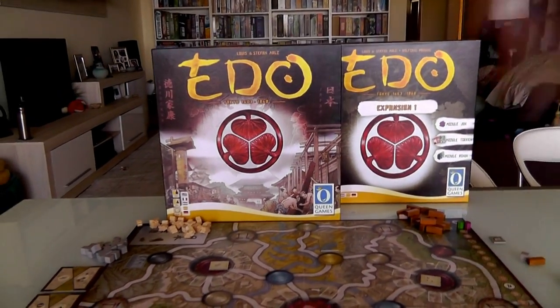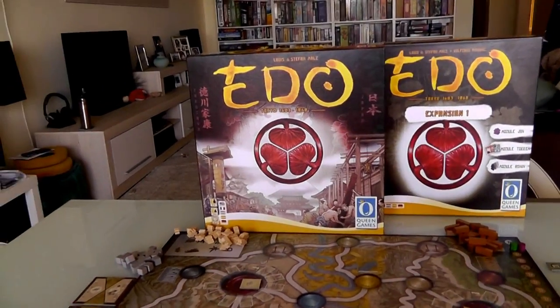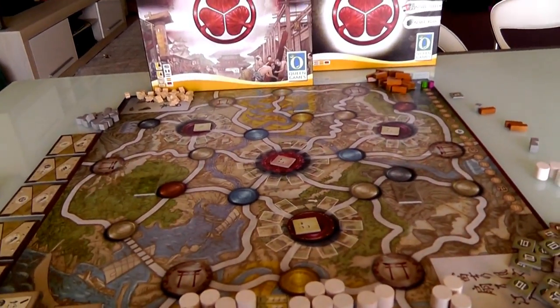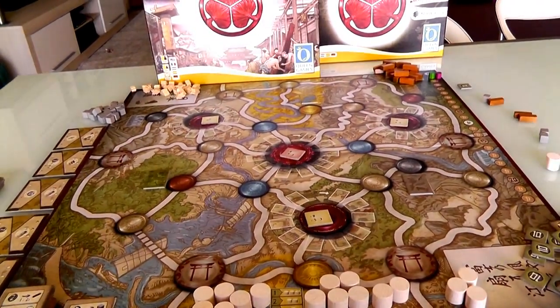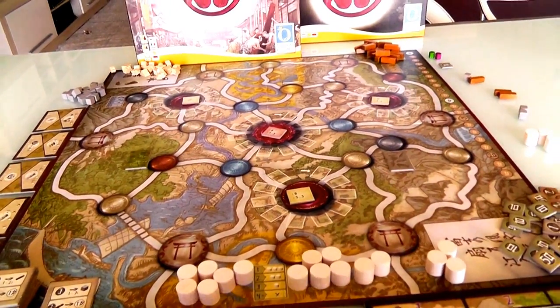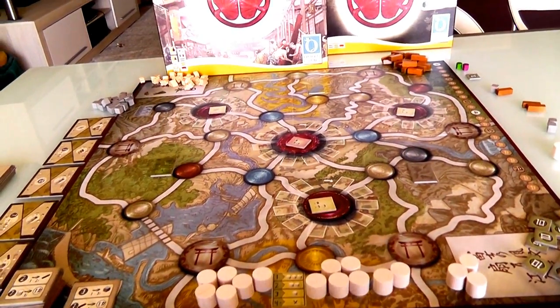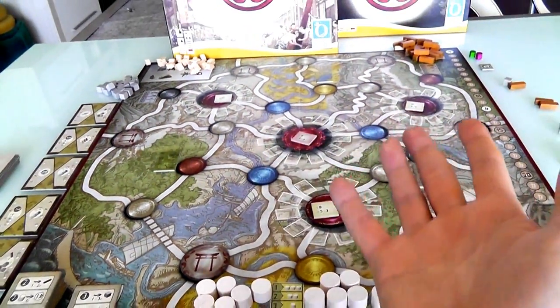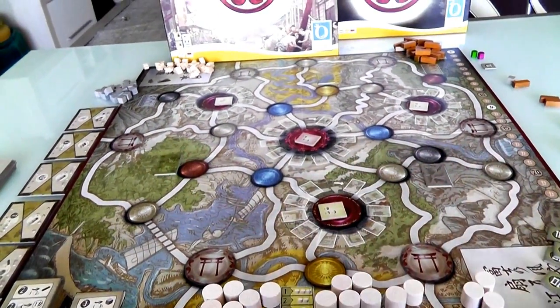Okay, and if you're still here, let's start playing Vanilla Edo. I'm going to be playing this as a two-player game today, as always, and it's going to be me and my wife Jennifer. I am the green player. Jen is the purple player.